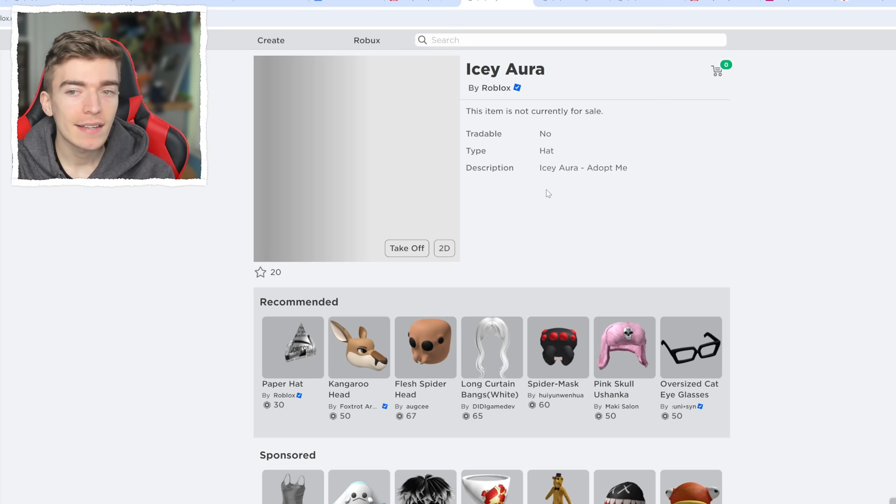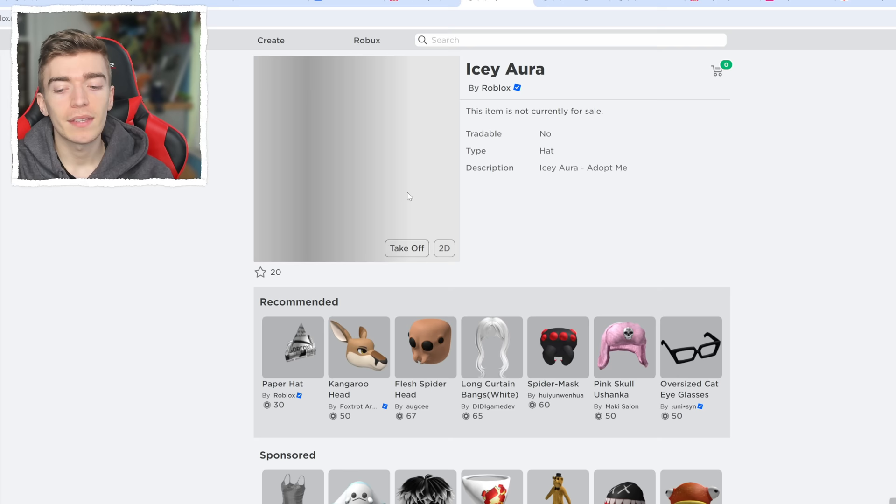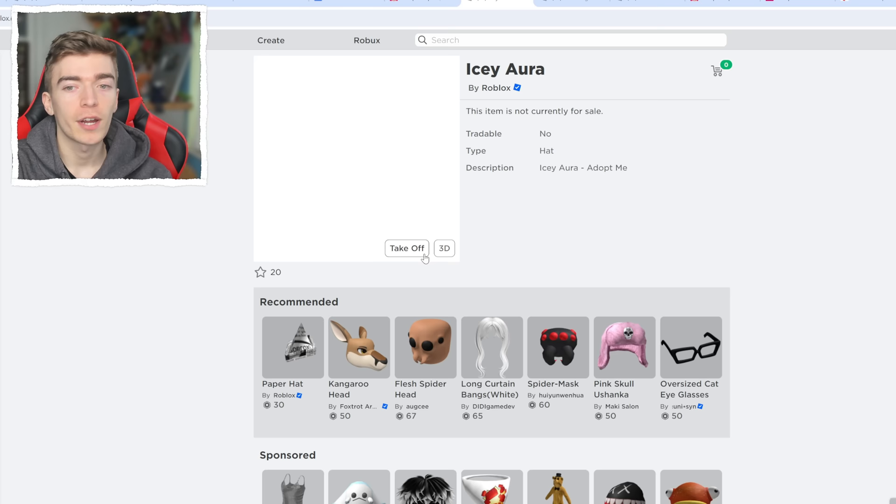I've seen people trying to sell these codes online, and other players are convinced that redeeming this Adopt Me code will give them the icy aura in Adopt Me. There are so many posts online, and people are even scamming others by claiming it worked for them — they redeemed the code and it gave it to them in Adopt Me — all in hopes of increasing the value of the virtual code when selling it. But realistically, all it does is add an icy aura to your Roblox avatar.